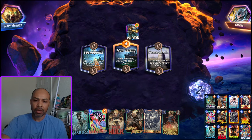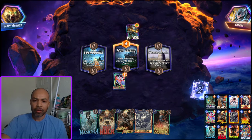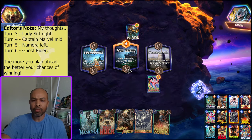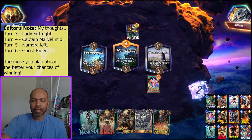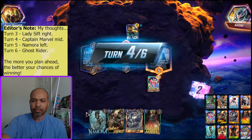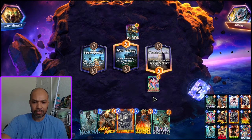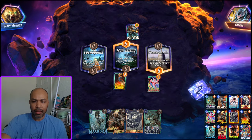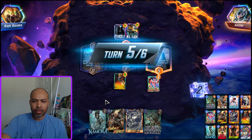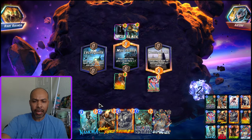I play Lady Sif — that gets rid of my Red Hulk. Or do I play... I think I play her, right, because I want Captain Marvel to get more of a buff, and then I will potentially play Namora elsewhere. But I'm also not going to have priority. Black Knight a little too late. So I play Captain Marvel here. Because I play Captain Marvel a turn after, Dracula goes off first and then Captain Marvel determines where to move.